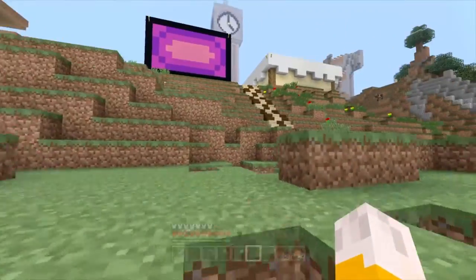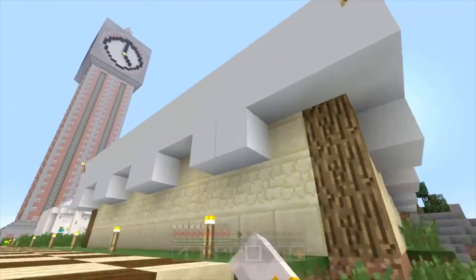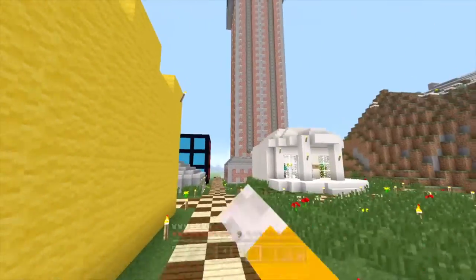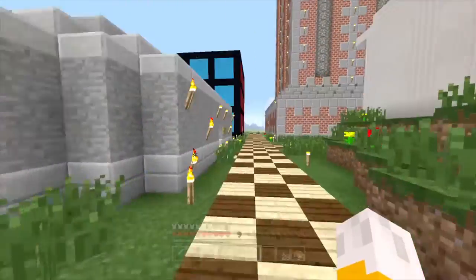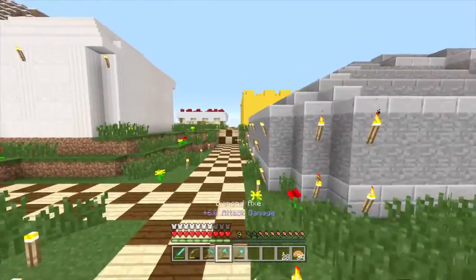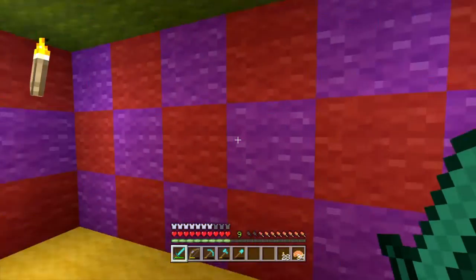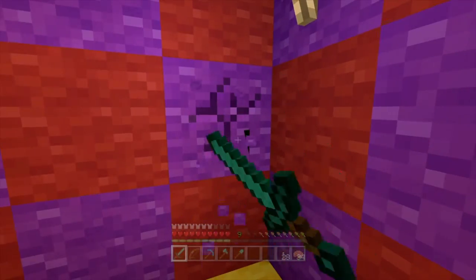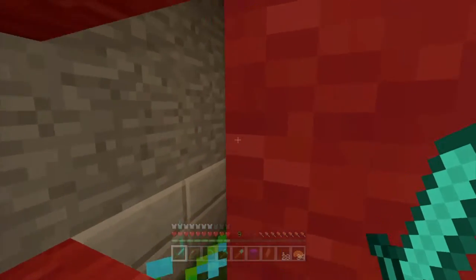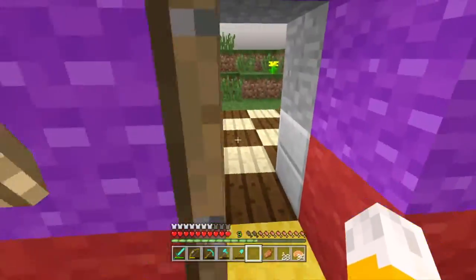Today we're building once again in the town — something very different from all these things. Well, it's sort of similar in theme, but what it's actually going to be is very different. In between this episode and the last, I have finished off the interior of this place. And I think there's a zombie inside this theatre — yeah, I think that's just a redstone at the back. I think that was supposed to be a secret thing. You didn't go and tackle them though, so good dog.